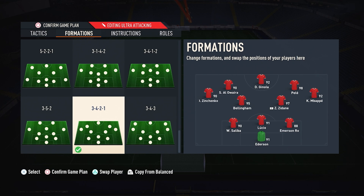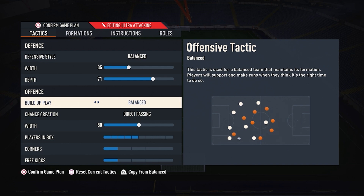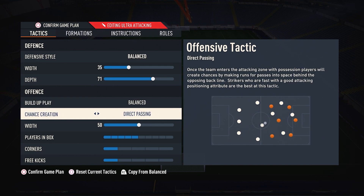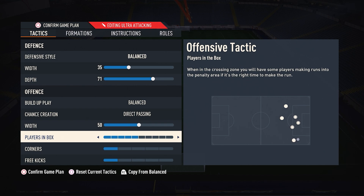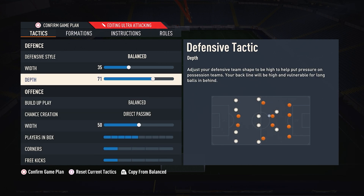The overload it creates for you on the wing is great. We are going to use 50 width — not 40 or 45 like we usually do. Players in the box is going to be 5, corners and free kicks is going to be 1. With the depth, if your switching is not good, put it to 65 so your team does not do stupid auto-offside traps and you concede easy goals. Otherwise, go with 71.